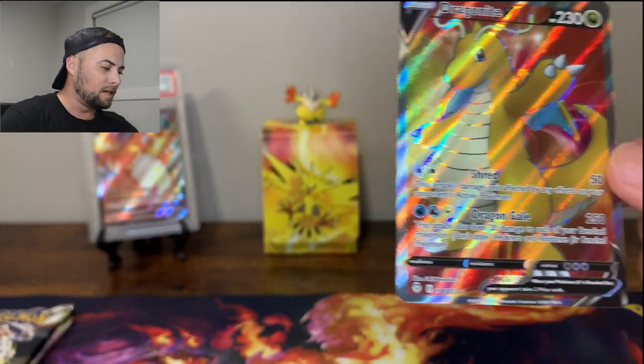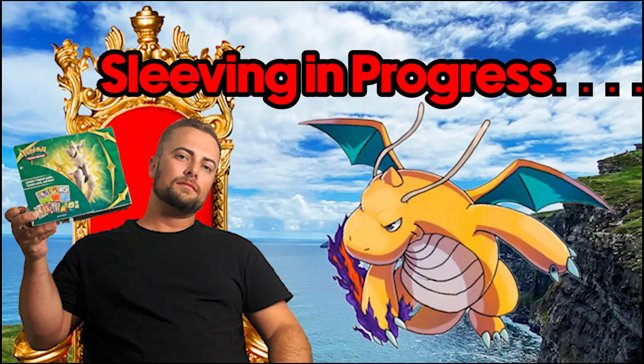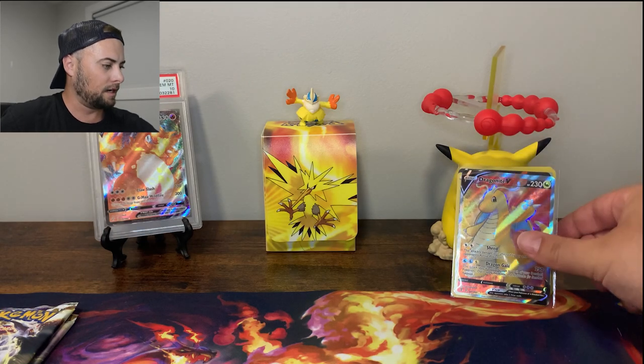Dragonite V - we might have to throw a little sleeve on that one. You know what I'm saying? Keep it fresh. Stand by for sleeve. Okay, Dragonite is fully sleeved up. We'll put that guy at the back.